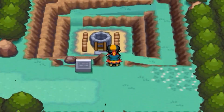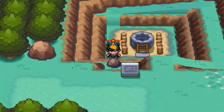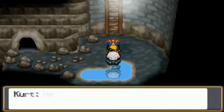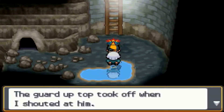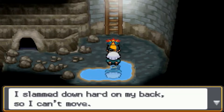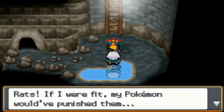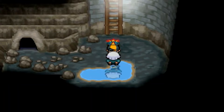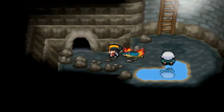Once you talk to Kurt he says let's go deal with Team Rocket, and suddenly the two of you disappear. We go down through Slowpoke Well, and Kurt shouts and tumbles down. He hurt his back so he can't move.